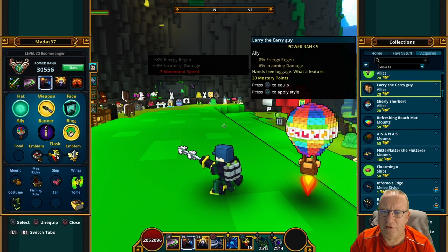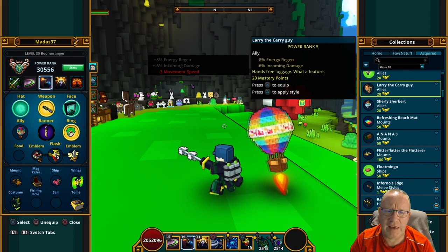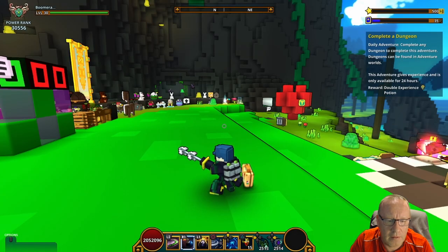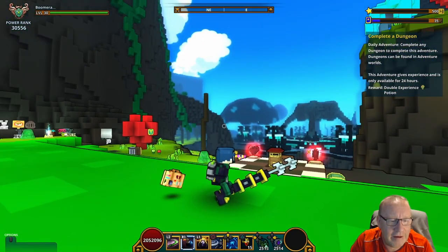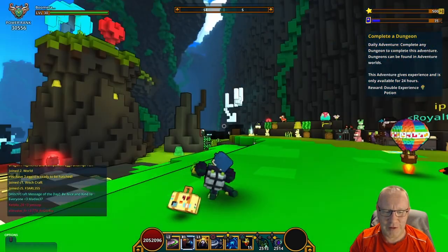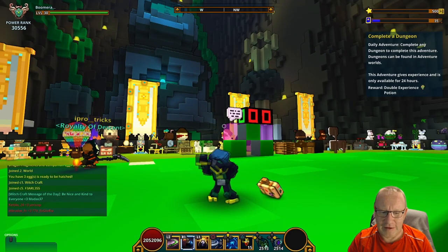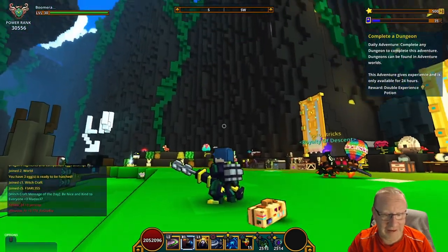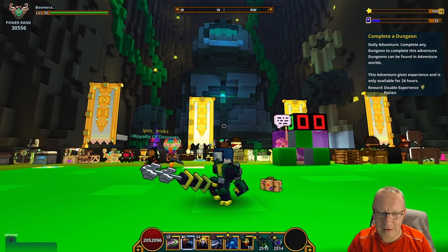This one is Larry the Carry Gun - he gives 8% to energy regen and minus 6 to incoming damage. Let's have a look at what he looks like. Like I said, with the 007 kind of costume, he could have a hidden gun in his little suitcase. That is completely different as well. Nice.